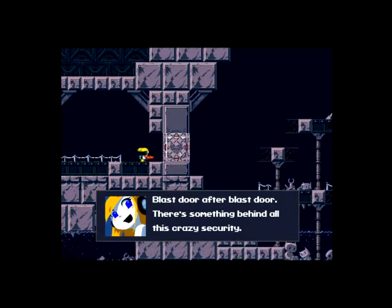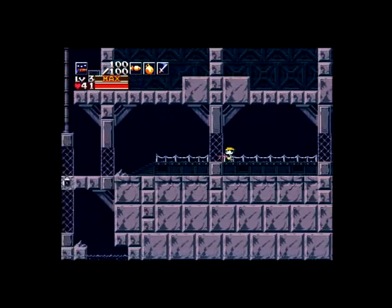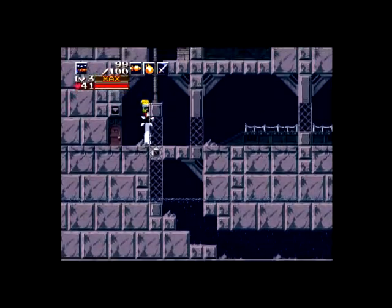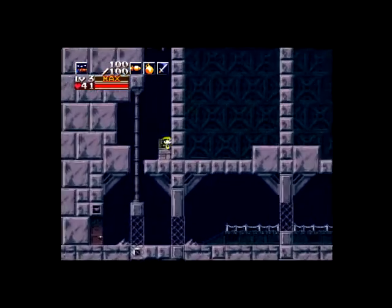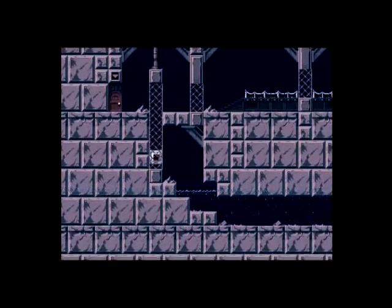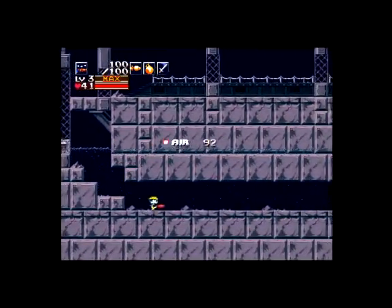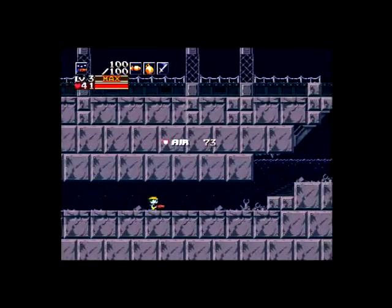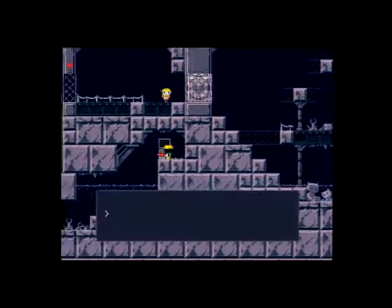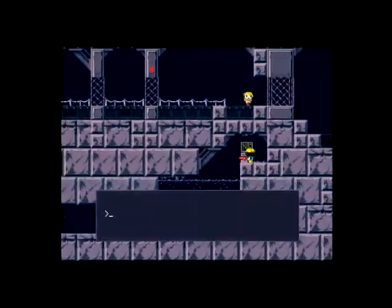Blast door's open! Blast door after blast door — there's something behind all this crazy security. Probably something we don't want to touch. Lower lift — yay, we can get down there now. Trust me, you have more than enough air to get through there; you only use about 50 units of air while you're down there, even if you stopped to take a break. Open blast door — opening blast door. Blast door opened.